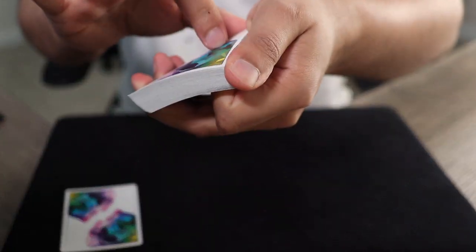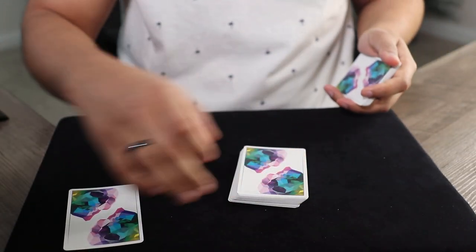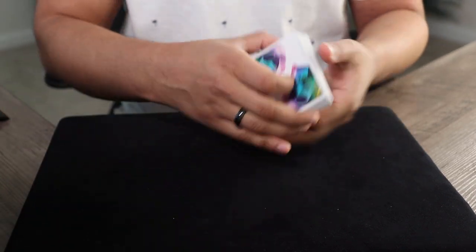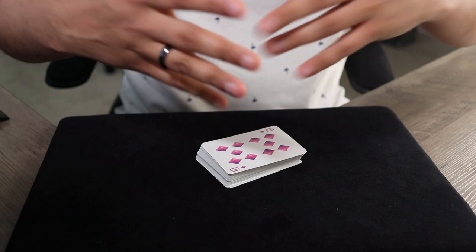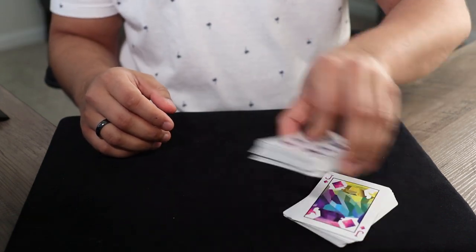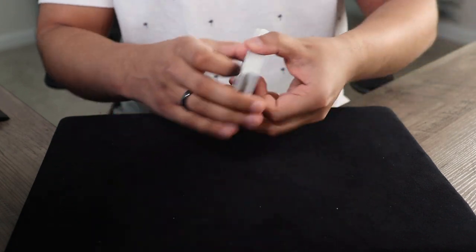I'm going to riffle through the side of the packet — just tell me when to stop. Let's say right here. We'll take this packet, put it here, throw the rest of the cards right on top. Now I'm going to do something unique — I'm going to give the deck to the spectator and allow them to give the deck as many cuts as they like. They can go until they're happy, or we can stop when I'm happy.